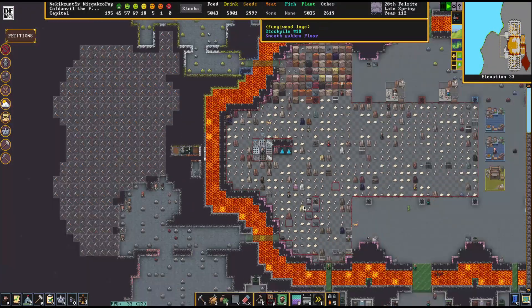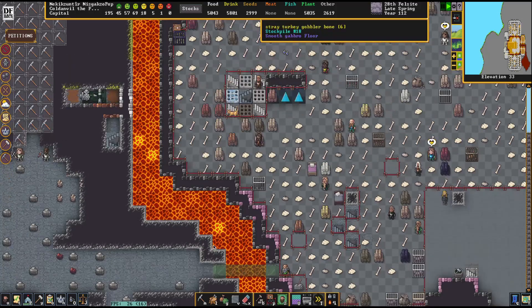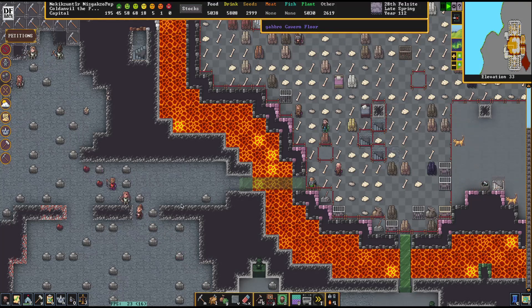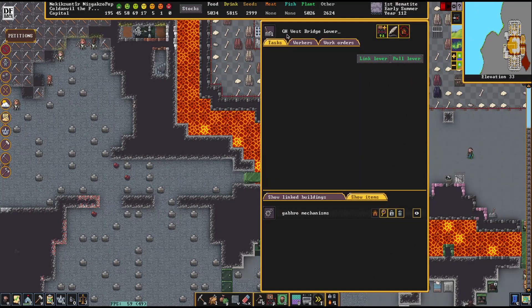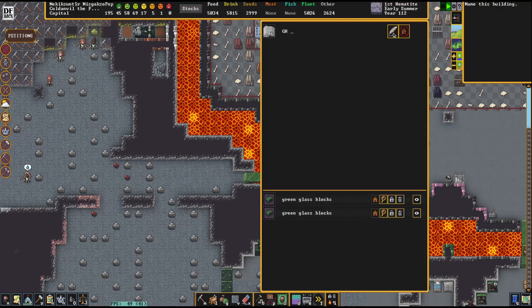We've got two bridges queued for building right here and right there. I've even built some levers to go alongside them. I spent some time having the dwarves smooth the tiles right beneath the bridge, because once a bridge is built you cannot smooth the tiles it lays on, or channel, dig, or smooth beneath a bridge. So, naming our mechanism: Great Hall, West Bridge, Lower. And for the other one: Great Hall, West Bridge, Upper.